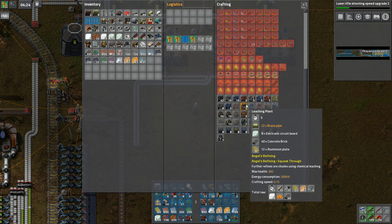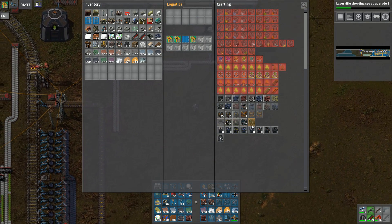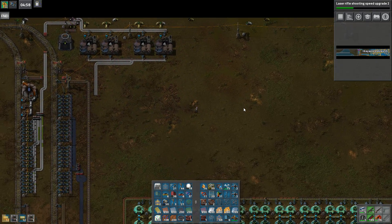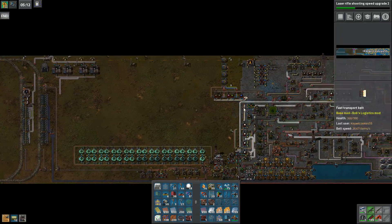My brain is currently stopped. Leaching plant — is that right? Is that what this is? That's a leaching plant. Let me get one, two, three. I'm out of aluminium now. Let's go grab some of that crap on the other side of my factory.